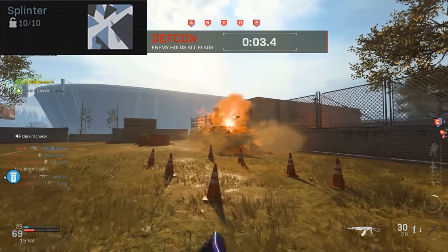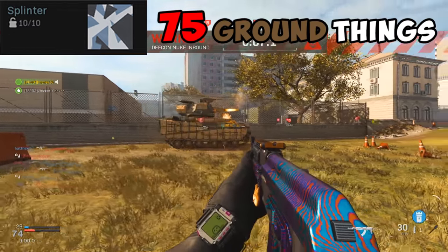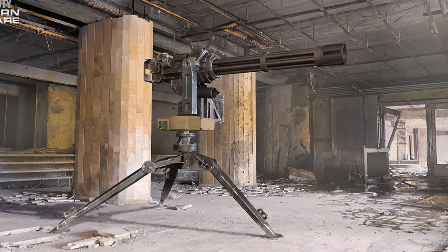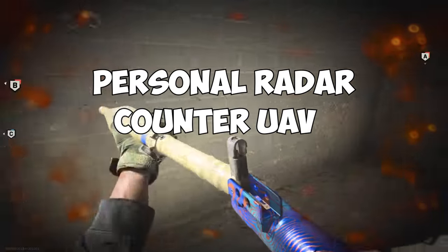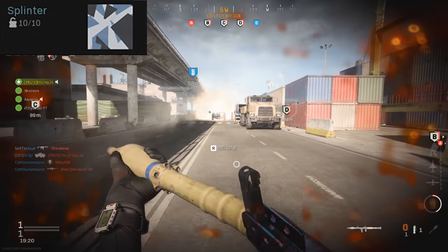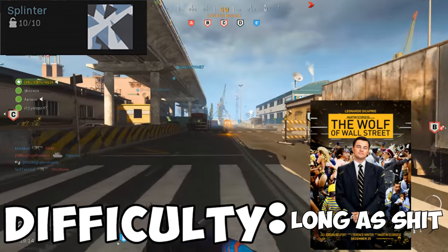The Splinter camo requires you to destroy 75 ground-based vehicles or killstreaks — same thing as Dragon but on the ground. All ground killstreaks consist of: shield turret (one shot), infantry assault vehicle (three shots), sentry gun (one shot), and wheel sim (two rockets). Also, personal radar, counter UAV, and VTOL count as ground streaks now. A piece of equipment useful for this challenge is the thermite grenade — throw it on whatever you're trying to take down and then quickly rocket it after, otherwise you won't get credit if the thermite takes it out. Difficulty? Longer than expected.